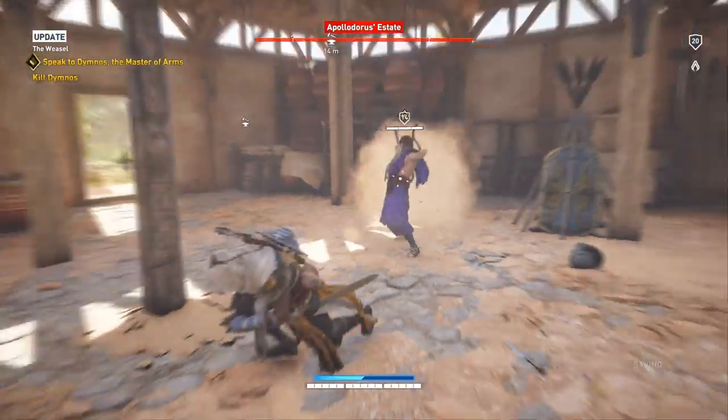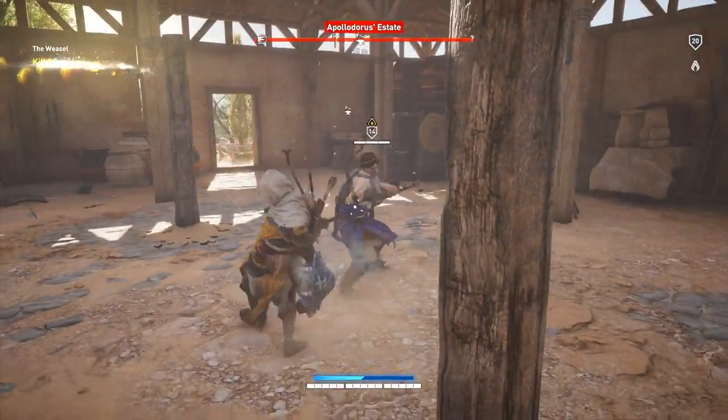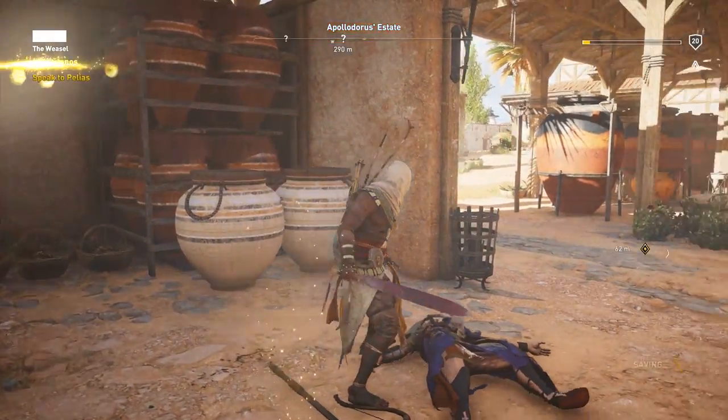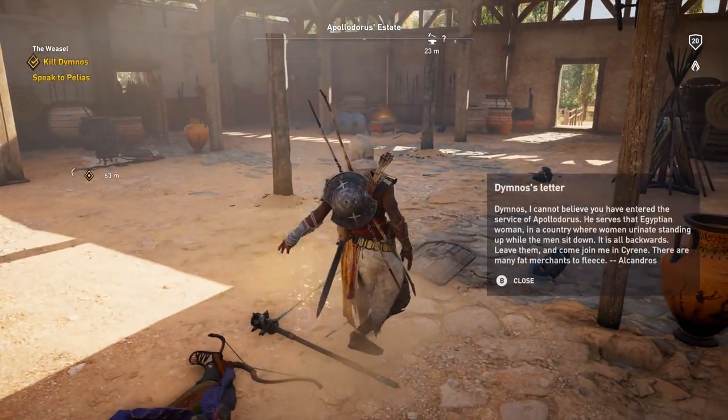So just go ahead and beat the brakes off this fool right here. Just watch out because he's got that big bam slam ground attack, so make sure you're on the lookout for that. But once you're done taking him out, make sure you loot the area. There are some useful items about the place, so just do a thorough search and snatch up any relevant items.